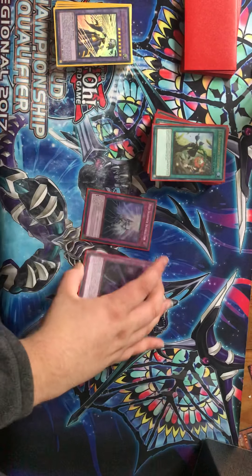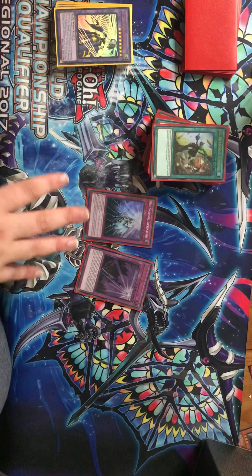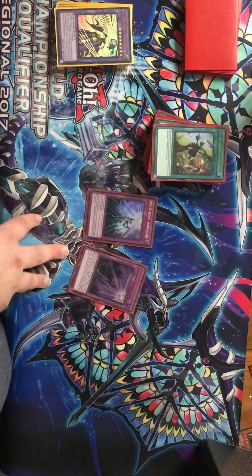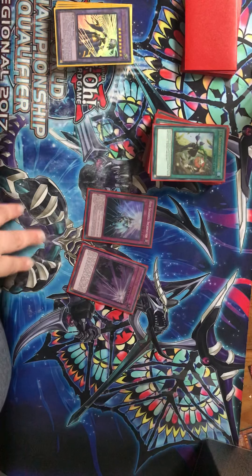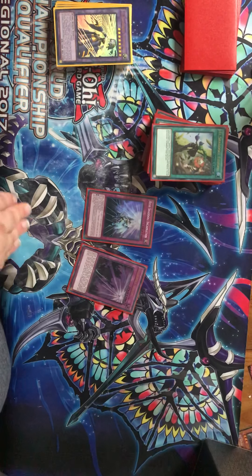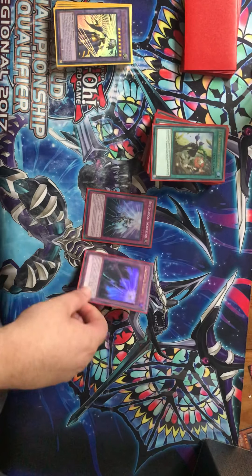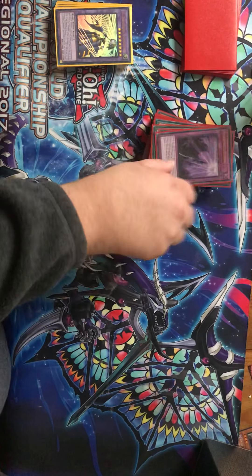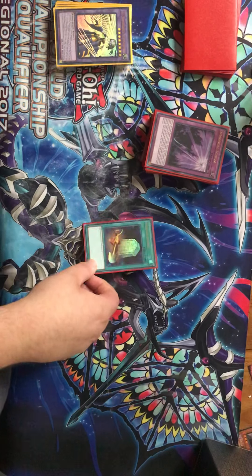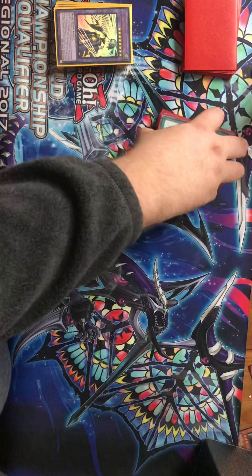One copy of a trap — now I know Cosmic Cyclone is a problem right now, but you're not going to see it every game. If they know you're playing a trap deck, they'll play Lightning Storm or Cosmic Cyclone. I find Lightning Storm is a lot more common right now, so I might bump this up to two if I start seeing more Cosmic Cyclone. One Foolish Burial, just the one because you can only run one, but it puts any Shaddoll in the grave with its effect.